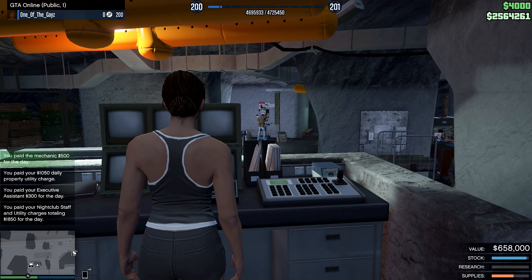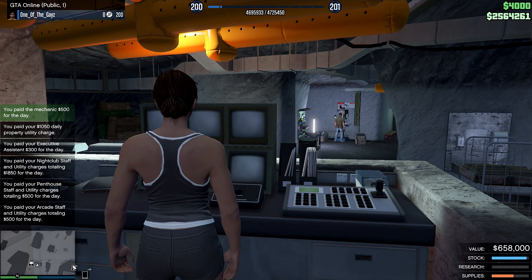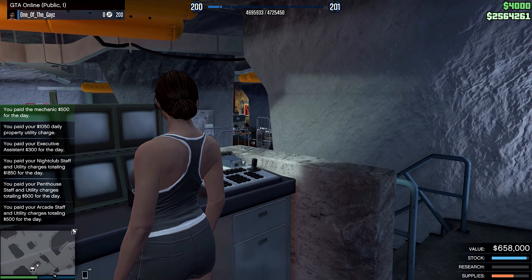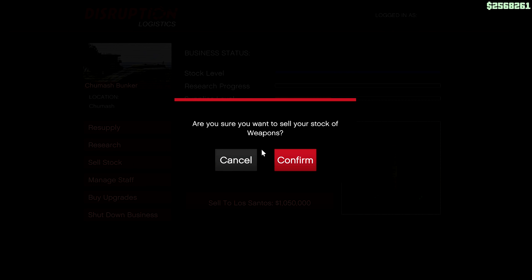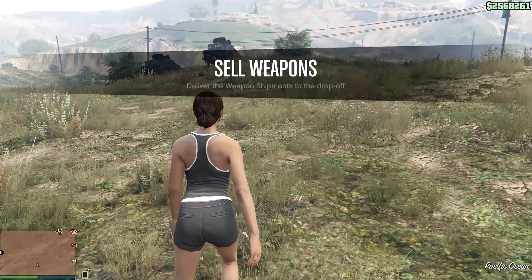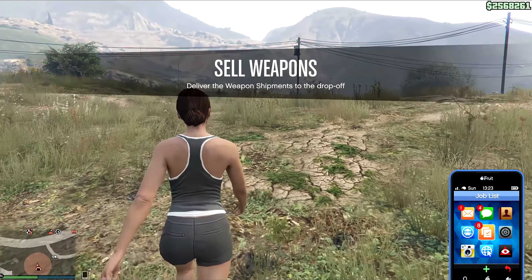Chill at the cameras until the stock goes down. Once the stock goes down, go get some more stock and come back to your cameras. It's going up so fast — it took me less than one day to get a whole entire stock from my bunker. Now we have to sell it to Los Santos, the one that's farther away. Make sure you do it in a public session all by yourself. Once you come out of the bunker, pull up your phone really fast — this makes sure there's no time limit on the entire sell mission.